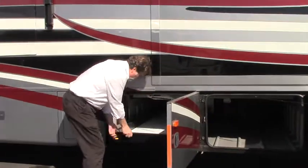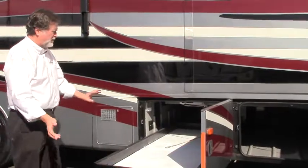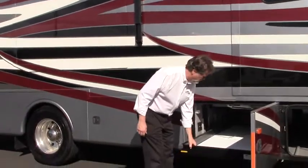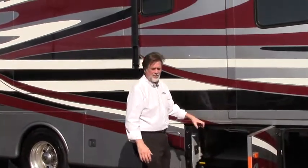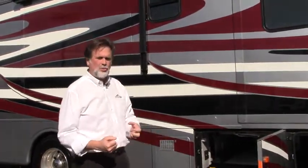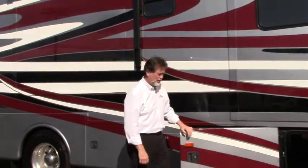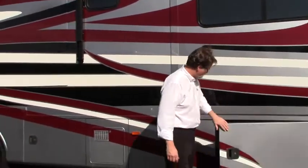Got your joey tray here that comes out so it makes it easy to load this side and then you can throw things in the other side. Got full complete pass-through as you would expect. I like the fact that the door is open to the side so it's easy to get in and out. The area is all rotocast heavy thick plastic inside so it's easy to scrub, easy to hose out — if you want to use it for firewood or things that aren't clean, it's easy to clean up when you're done with the trip.